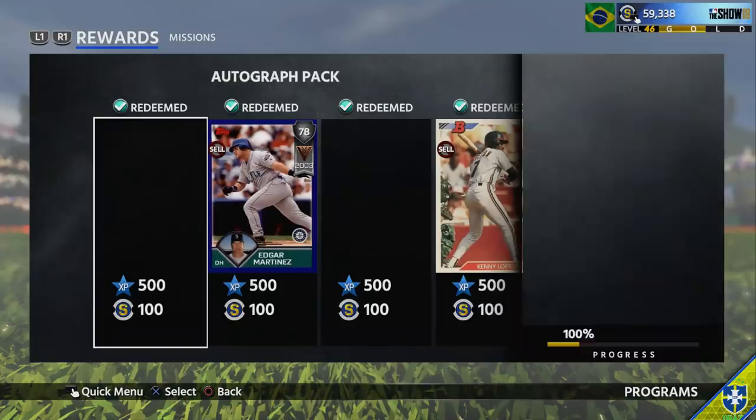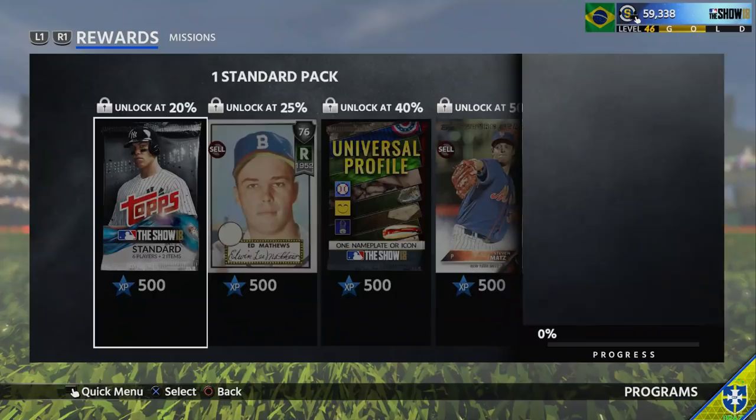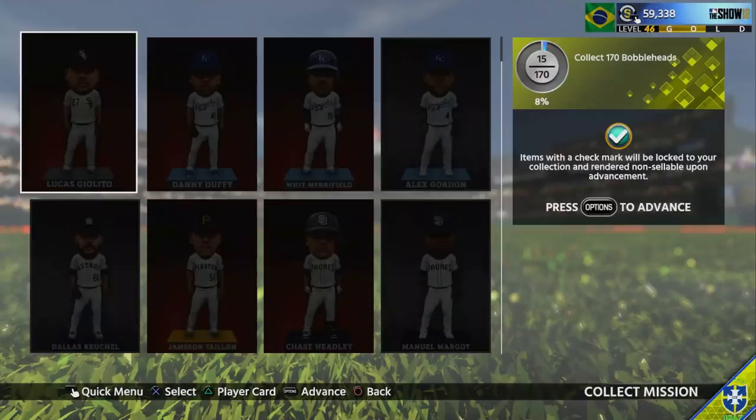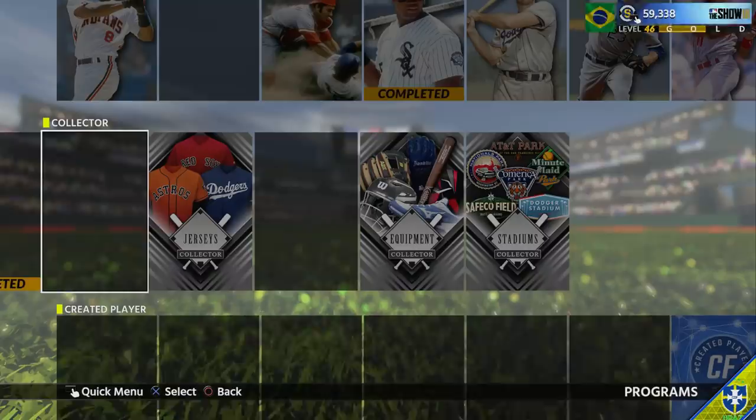For Joe Carter, you need 170 bobbleheads, which is pretty much all the bobbleheads you can buy in the game. If you already have some, it will help — I have 15 right now and I'm going to put in some orders. Specifically, there are 95 bronze and silver, 48 gold, and 26 diamond bobbleheads that are auctionable.